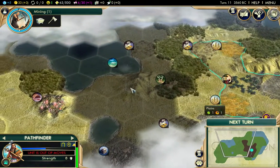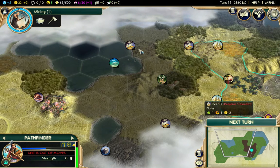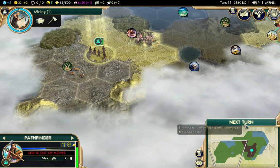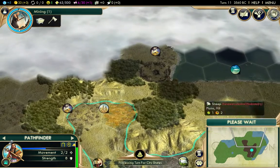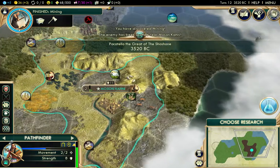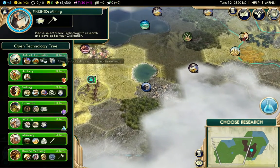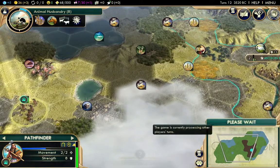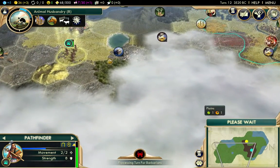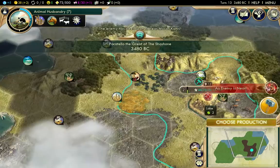There isn't that much gray area — not a lot of big growth spots. We might put a city down here because you can get incense, fish, copper, and more incense — that might be a good spot for a second city. We're going to attempt to land on North and South America and establish a colony. I read a couple of reviews on this mod and apparently barbarians took some capital cities — that's how powerful these guys can get.